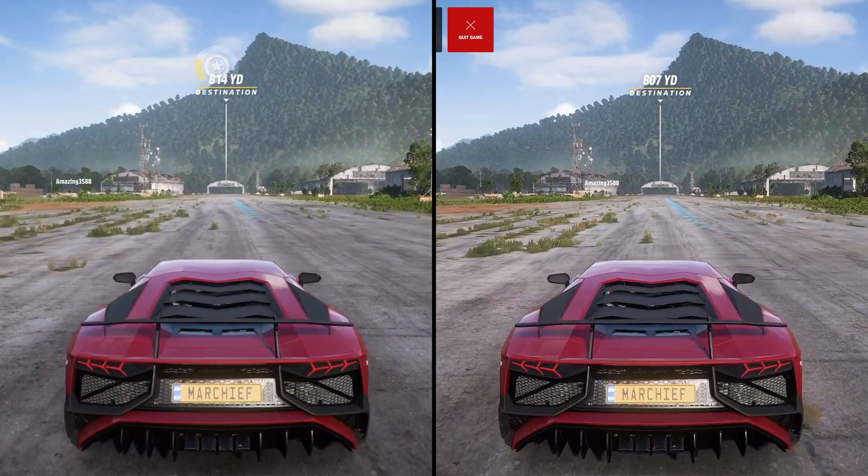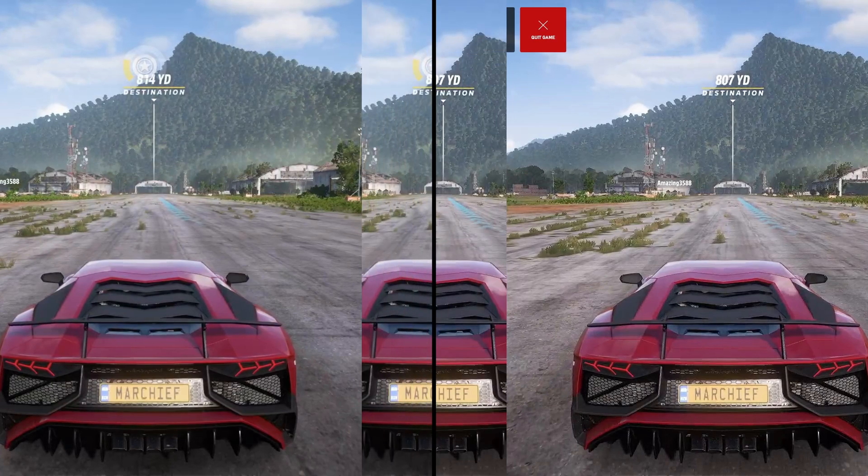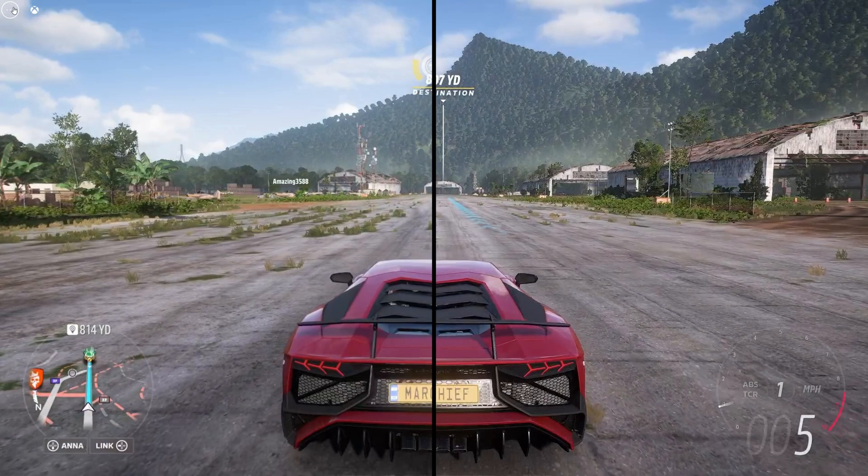Again, you can see on the left here versus the right — the difference between the Clarity Boost version. Clarity Boost is enabled on the right and not on the left. In some of these instances it does look a lot better.